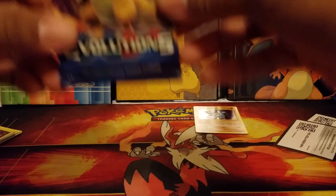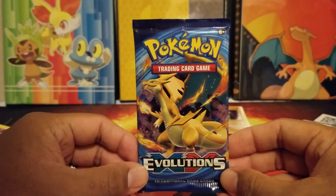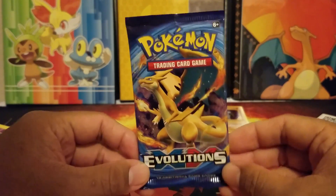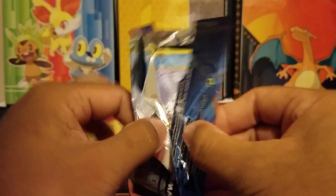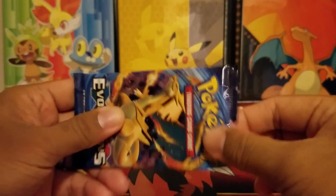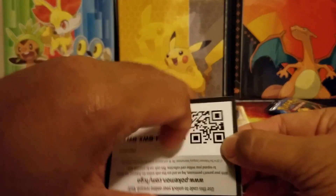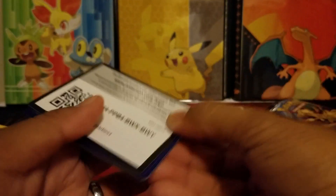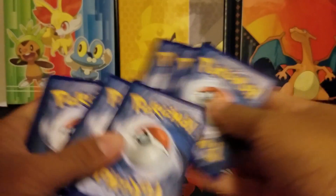For the last pack of this three-pack Evolutions opening — can Charizard pull it off with an EX? We shall find out. Here goes nothing, wish me luck. Hopefully this gets us something. If not, it's okay because I have more to come. Here's another code for you guys — enjoy the codes, and only one per subscriber or viewer, please do not take them all.